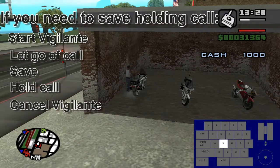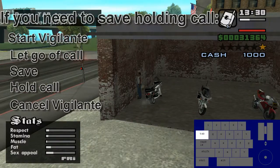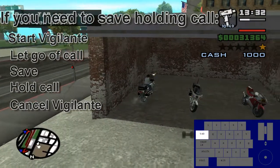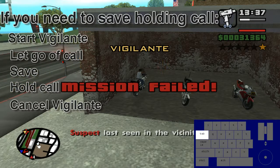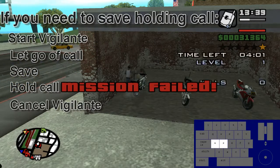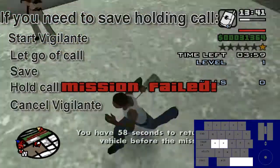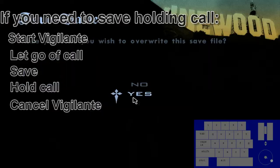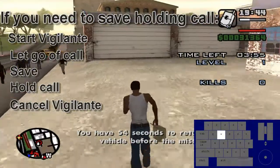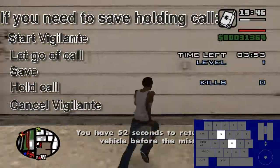To start Ice Cold Killa, the time in game has to be between 20 and 6, and I messed up by not making sure the time was right before I started Snail Trail. No big deal though. This is the other good thing about bringing a police bike. You're just going to want to start Vigilante and release the call, save until the clock is right, then hold the call, get back on the bike and cancel Vigilante. This is how you keep your On Mission Zero call and are still able to save.